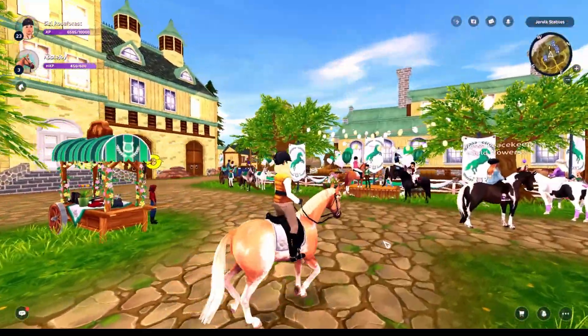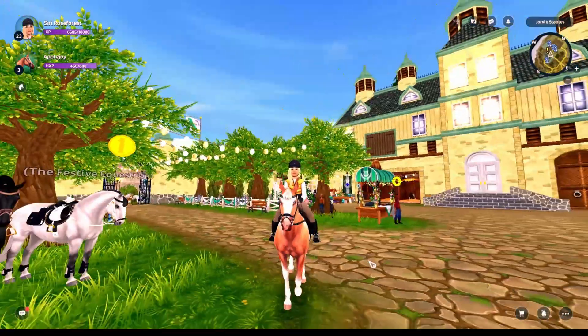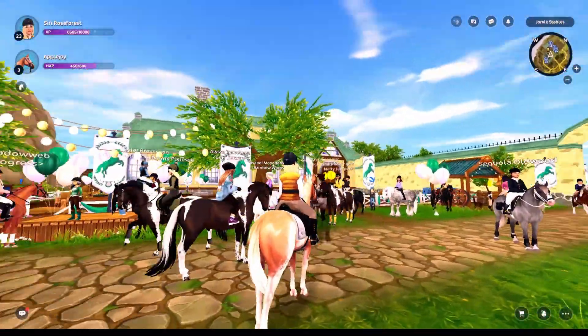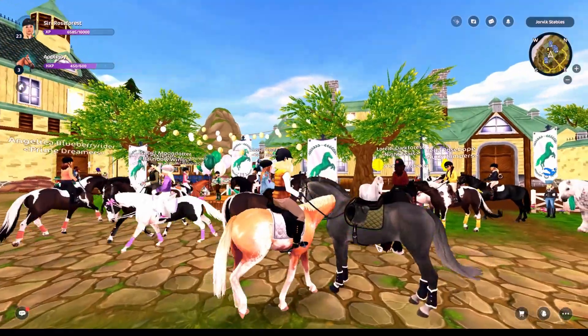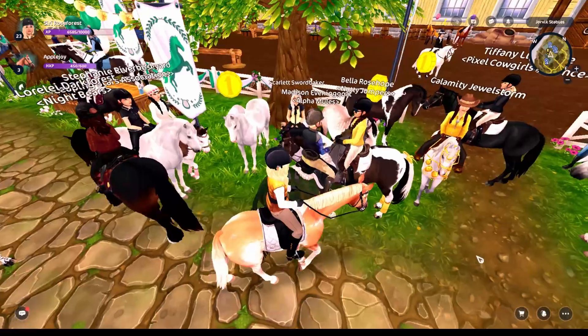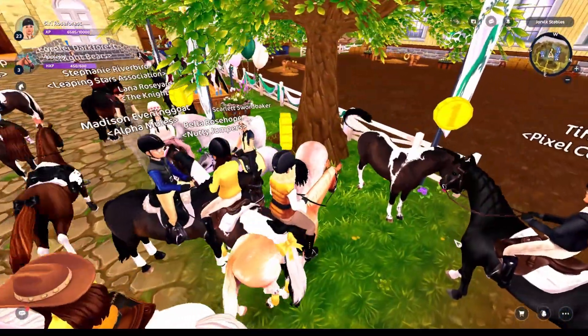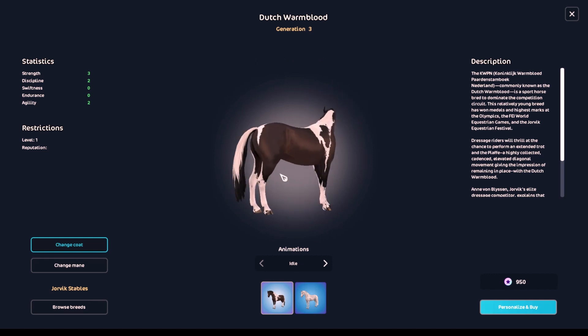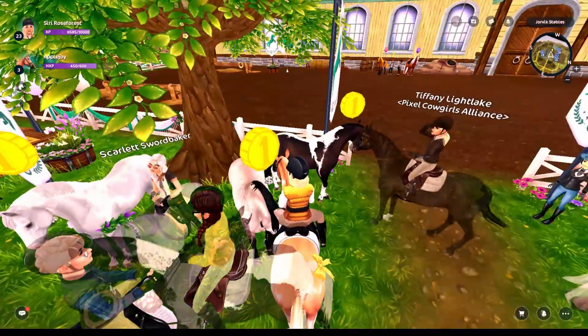In this update we have three new color coats of horses. So currently the Dutch Warmblood and the Lipizzaner are recolored. I love that because I do love the Dutch Warmbloods — they are the most beautiful horses so far in this game.